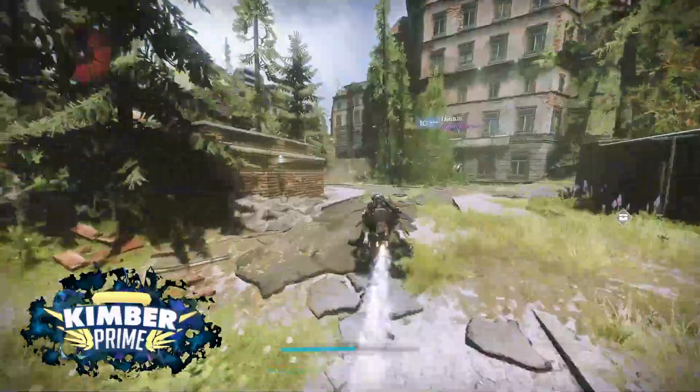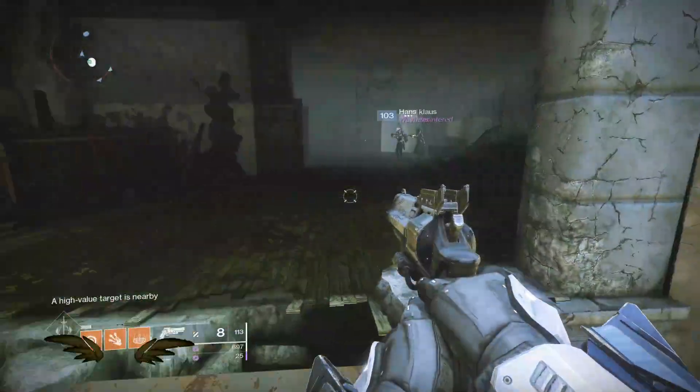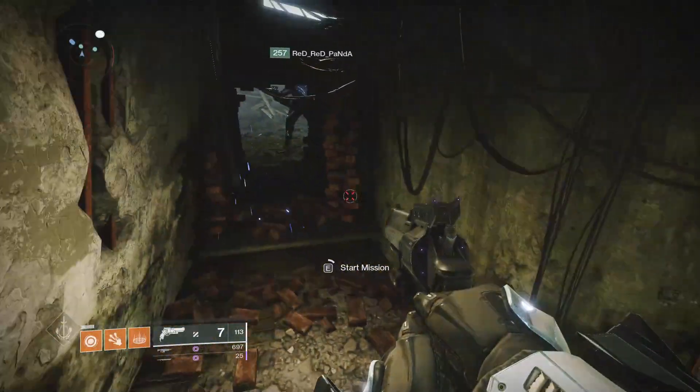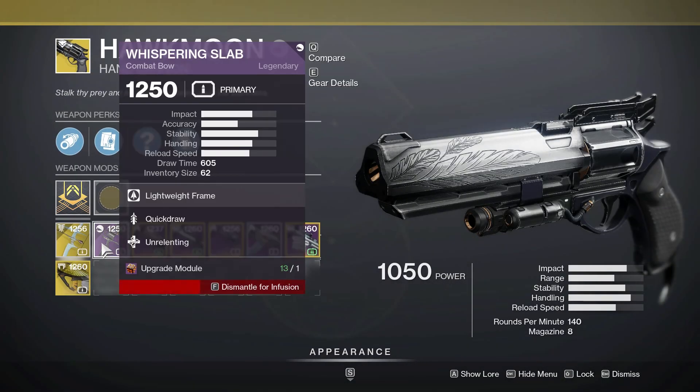Hello everyone, and welcome to another weekly update. There is a new story mission today, which you can get by visiting Qrow. To activate Harbinger, break into the fireplace in Trostland and it'll be right there. I have a guide video for this quest, you can find linked in the description below.